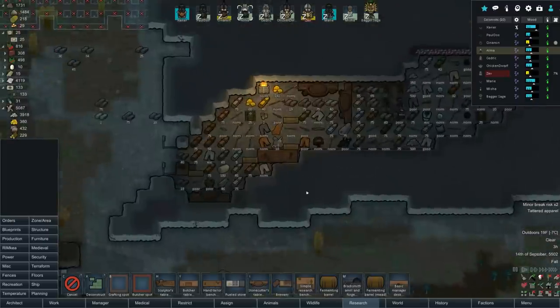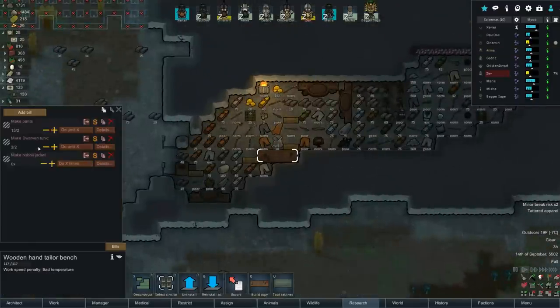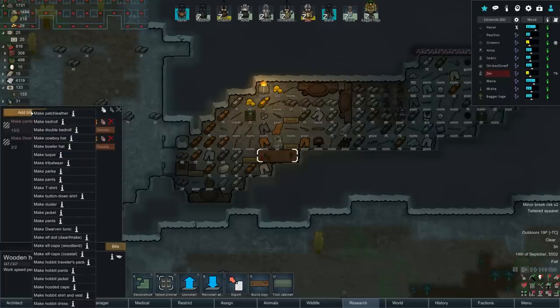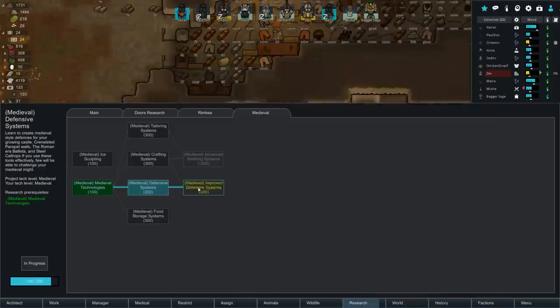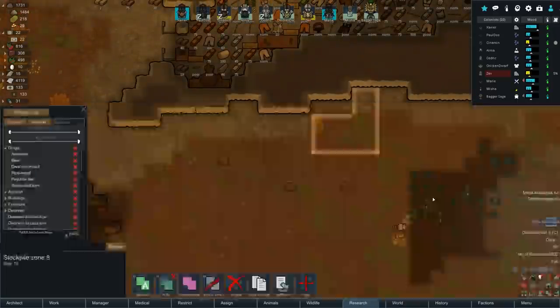Tailoring - hobbit jacket, dwarven tunic. I don't need the hobbit jacket anymore. Pants, dwarven tunic - we got plenty of those. What does everyone even need? Socks? I don't think you can make socks in this - I think you need the medieval ones specifically. Medieval crafting is probably - oh, there we go - medieval tailoring. We'll do that one next, maybe.